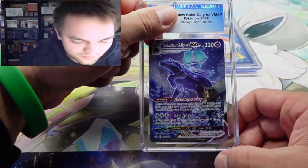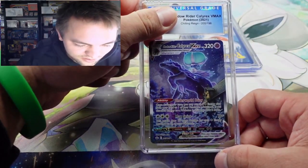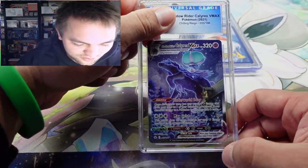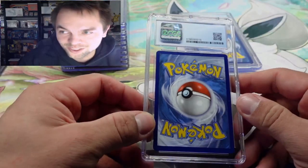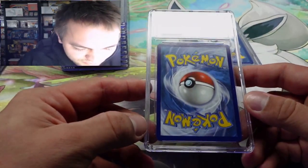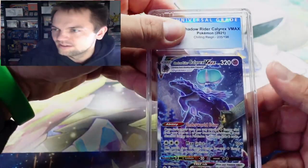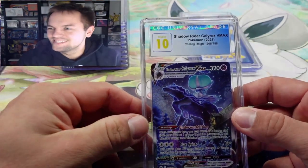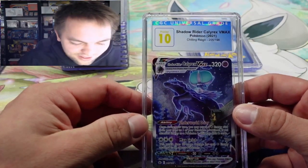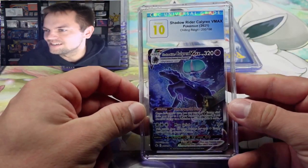The Shadow Rider Calyrex V Max alternate art — it's a gorgeous card. It looked clean and I had full intentions of possibly getting a ten, no lower than a nine-five. The centering is very nice, no whitening. What do we get? Let's go — pristine ten! Shadow Rider Calyrex V Max in a pristine ten. That is a nice card.